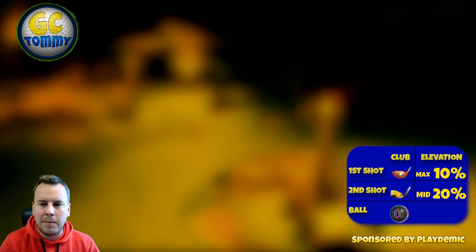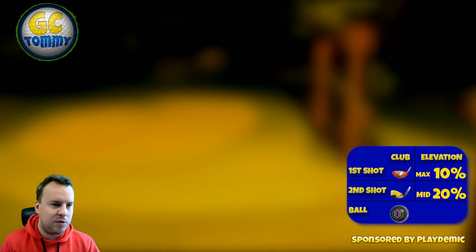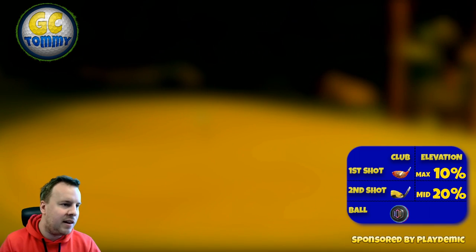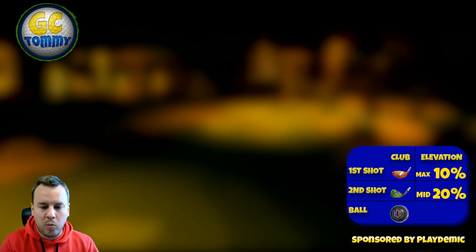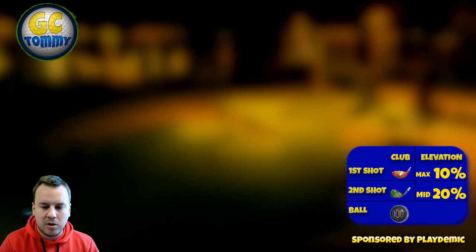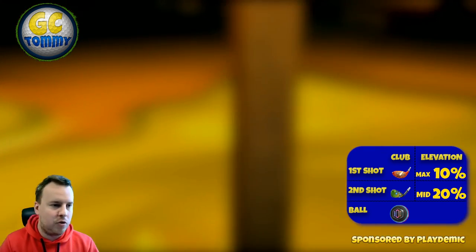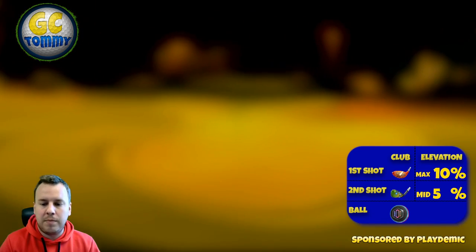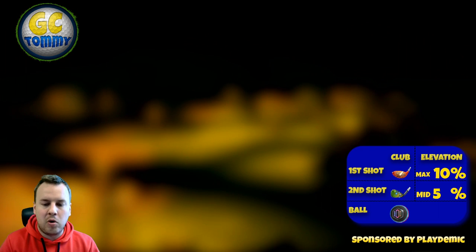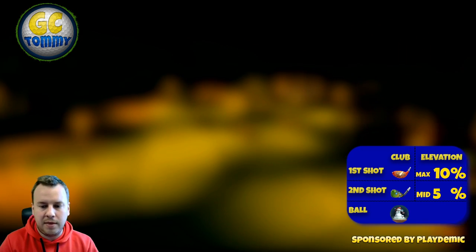The second shot is fairly easy — it's all about getting the ball up the fairway so we have a wedge towards the pin. Having a wedge with almost dead straight wind is going to be much easier than having a short iron with almost a dead-on straight crosswind. So now we're going to take a look at this one once I change the ball.